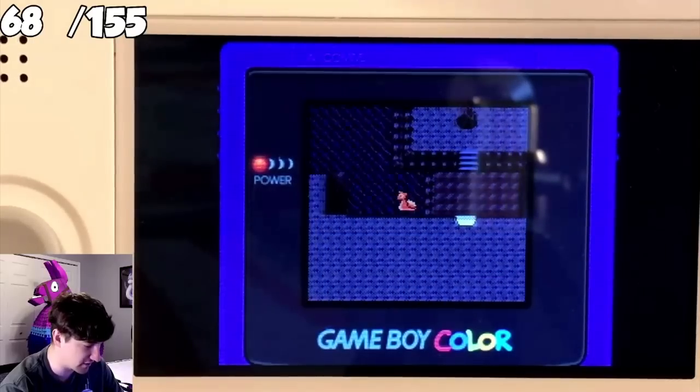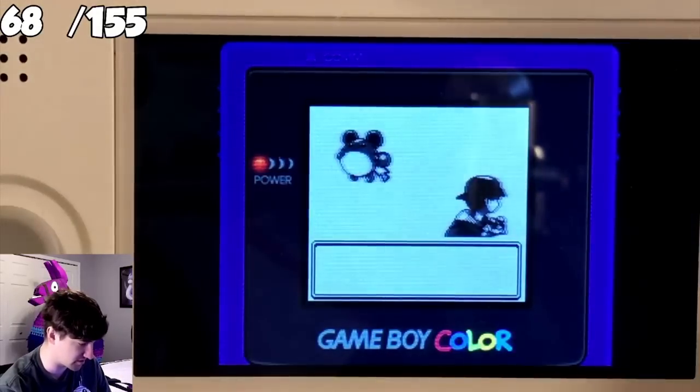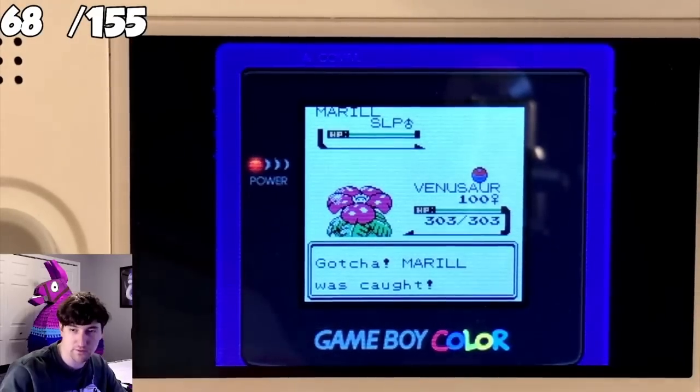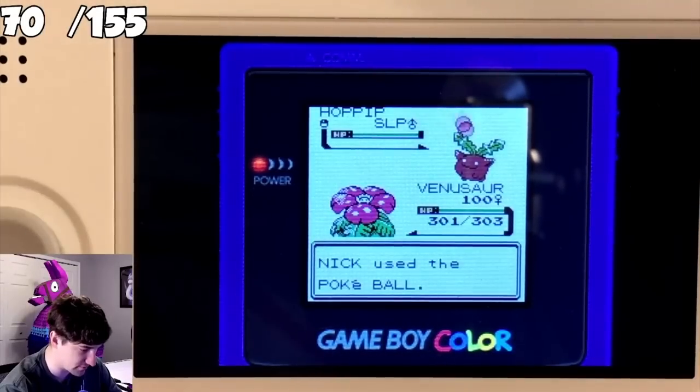Then we went to Mount Mortar and surfed in the water to get a couple Marill — we only need two of those as Marill doesn't have a gender difference, and we'll get Azurill in Generation 3. We then went back to locate the rest of the Hoppip line, and shortly after that, something happened.